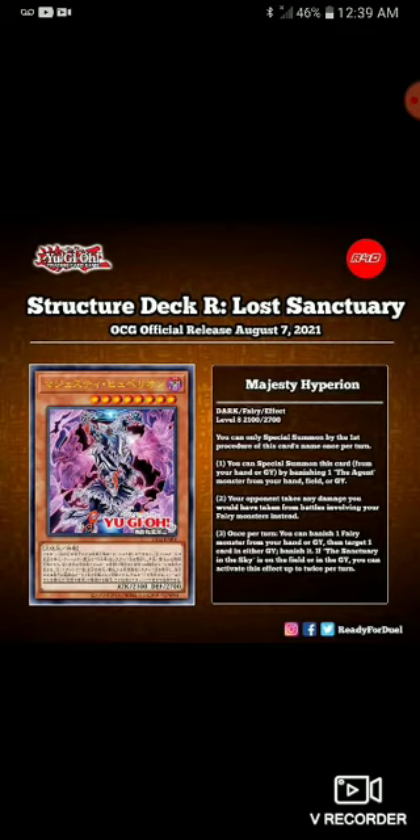The second effect: any damage you would have taken from battle involving your fairy monsters, your opponent takes instead. Sanctuary in the Sky makes it so you don't take damage from battles involving fairies, but this makes it so your opponent takes that battle damage. So even if Sanctuary in the Sky is not on the field, your opponent takes the damage — and I think even with it on the field your opponent takes that damage, which is actually kind of nice. The third effect, once per turn: you can banish one fairy monster from your hand or graveyard, then target one card from either graveyard and banish it. And if Sanctuary in the Sky is on the field or in the graveyard, you can activate this effect twice per turn.